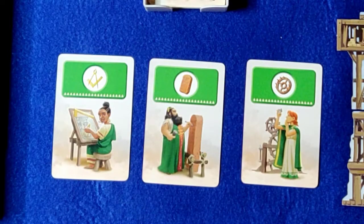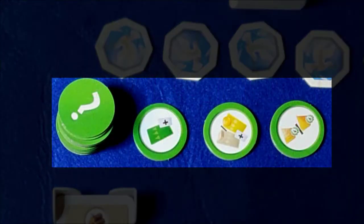Green cards are science cards. Once you have two of the same or three different, you must discard them and take a progress token — either one of the three face-up ones, or you can take a chance and take the top one off the stack. Each progress token is explained in detail in the instruction booklet.